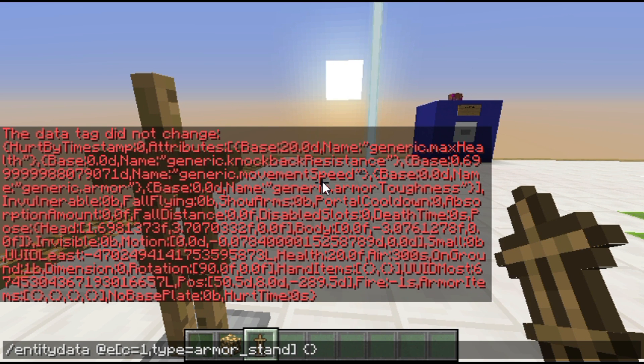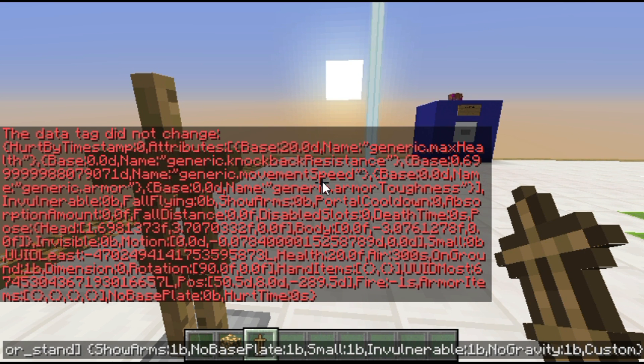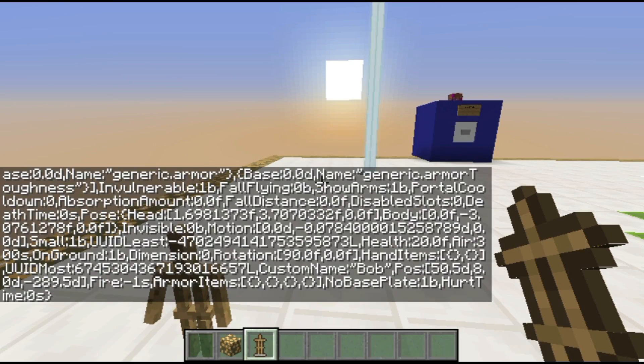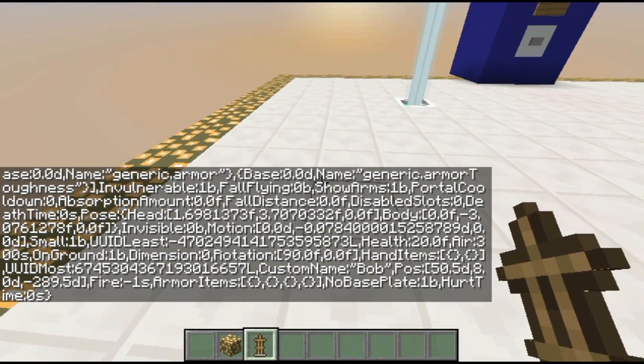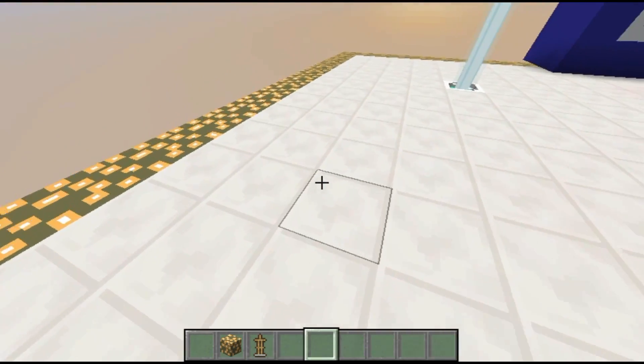Inside those curly brackets, you'll add the information you want. I want it to have ShowArms:1b because I want it to have arms. I want NoBasePlate:1b — I don't want it to have a baseplate. I'll do Small:1b so I have it nice and small. I could go ahead and change its position but that's a bit more complicated. I could make it invulnerable, and I could make it NoGravity, and CustomName, let's name it Bob. Anyway, now we have a little tiny armor stand just like that, with arms, using one command.